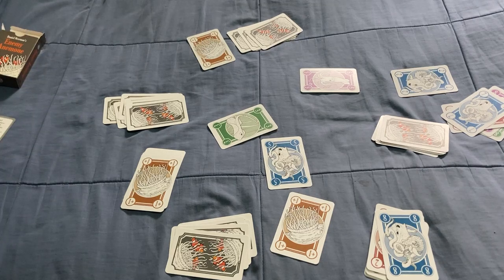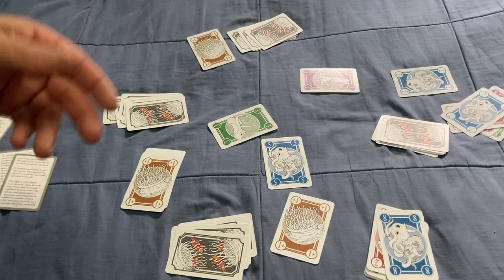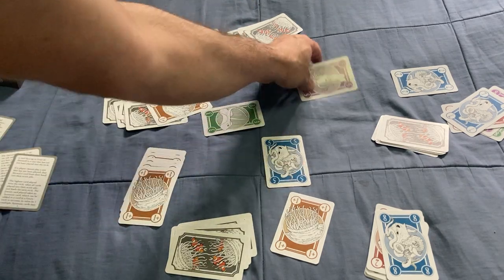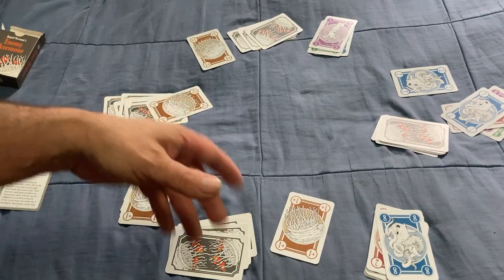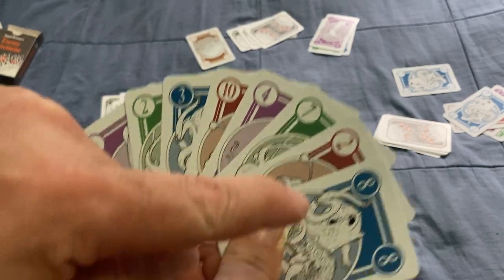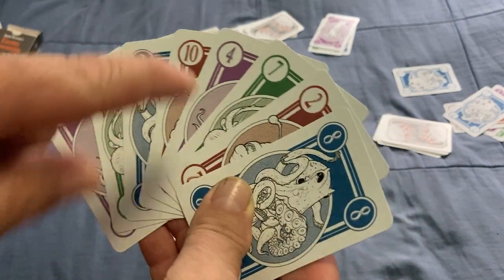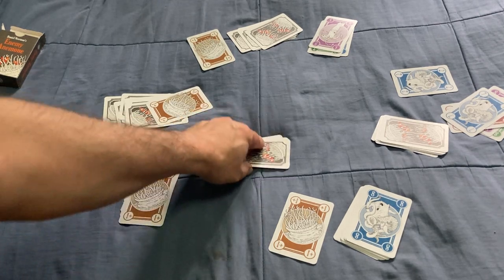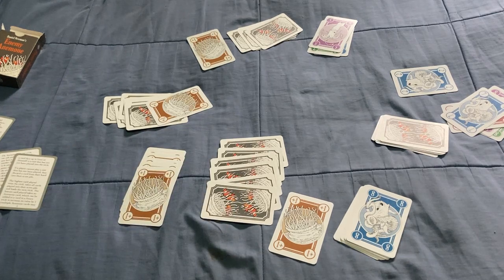Whoever played the lowest card still gets an Anemone card, and whoever played the highest card wins those cards. At the end you score your points - for example I have nine points, because threes, fives, and eights are double. So that's the game! It's a pretty simple, straightforward little trick-taking game with a couple of added twists, and I like it. The quality of the cards is pretty nice. Comment, like, subscribe - hopefully that makes sense. We'll see you next time, thanks for watching.